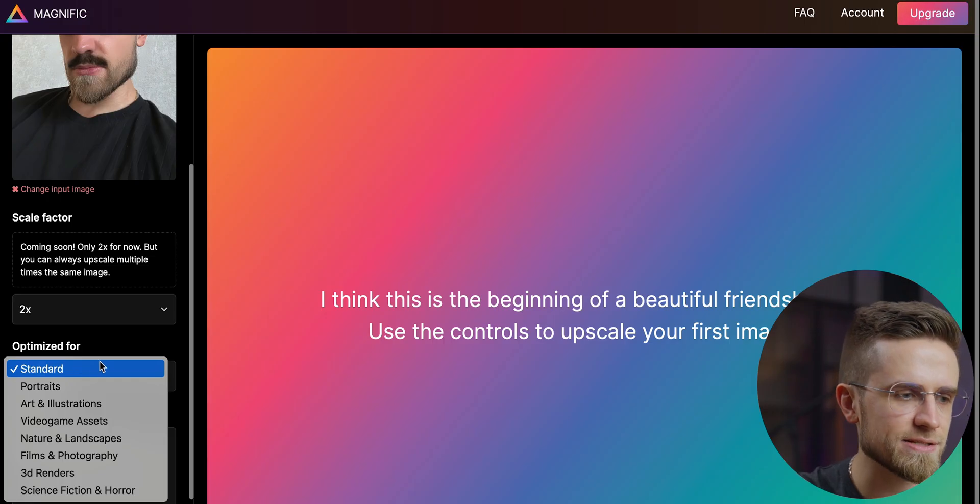For this purpose, I have a super low-res image of Lord Farquaad. With optimization for 3D renders and resemblance at 10, the result looks quite good in terms of upscaling, but the facial expression is completely lost — it's just a random dude in a funny suit. Setting creativity at 10, resemblance at 10, Sharpie engine, and optimization for science fiction and horror — Farquaad is a villain after all — produces something absolutely terrifying, like a fever dream. This gives me such an unsettling feeling. Don't ever use that optimization. With the most basic settings — standard optimization, all sliders to zero — the result is quite bad: still pixelated, almost no useful details, and the face looks nothing like it should.